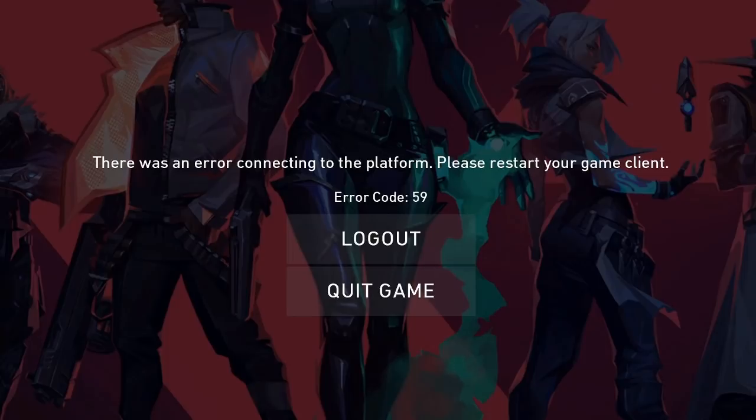From what I can see, error code 59 is a server issue, so the most prominent fix is to just wait and keep trying and eventually you'll get in. Should it not be a server issue, or you can't see any problem with the servers, restart your computer — which seems to have had an impact for me. I've been able to get into a game after that once, but then it crashed again, so it might just still be server issues. Or failing that, reinstall the game.